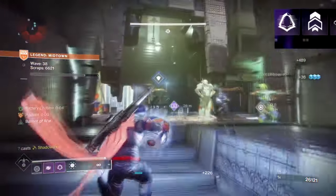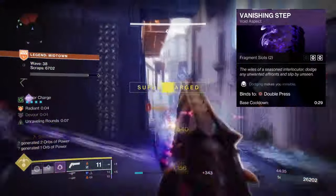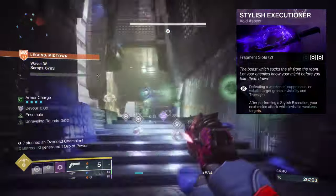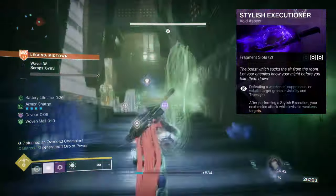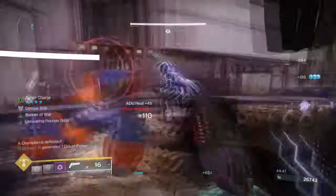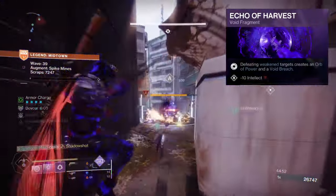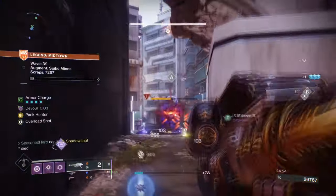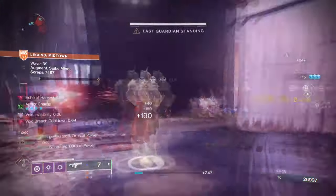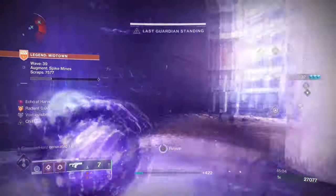For what I was running: I had the Void Grenade for its long-lasting damage; Marksman's Dodge for going invisible when you dodge; Stylish Executioner, where anytime you finish a volatile, weakened, or suppressed enemy you get Invis — which may sound odd for the build, but it's very useful for capturing key objectives or reviving teammates; Echo of Harvest, where defeating weakened targets creates Orbs of Power and Void Breach; Echo of Starvation, where picking up a Void Breach or Orbs of Power grants Devour; and Echo of Explosion, where Void Ability final blows cause targets to explode, which pairs very well with Deadfall and our Grenade of choice.